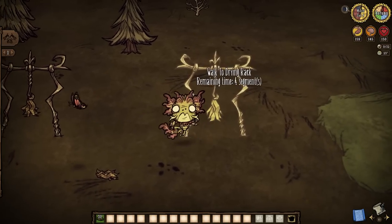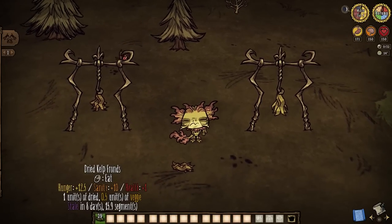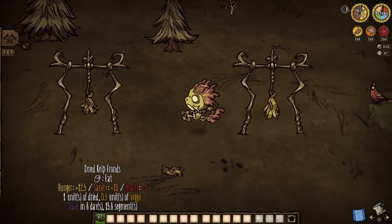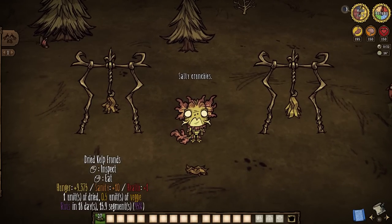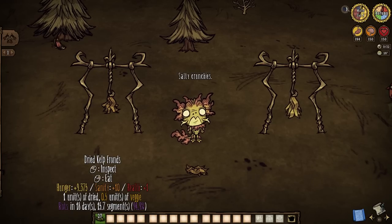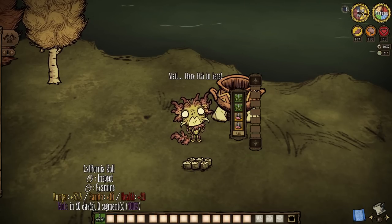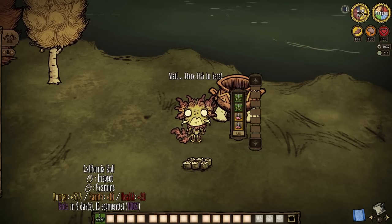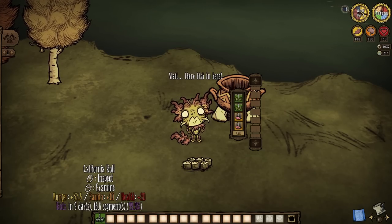Get to really cooking them specifically, however, and things get interesting. Drying them takes but two minutes' time, which is ridiculously quick, and dry kelp fronds themselves can offer 1 health, 9.3 hunger, and 10 sanity a pop, which is quite noteworthy. Kelp is also essential to California rolls, which grant 20 health, 37.5 hunger, and 10 sanity a munch — very nice considering how cheap the recipe actually is. Barnacle nigiri is another kelp-specific dish that is more involved, but if you can manage it all, you will enjoy 40 health, 37.5 hunger, and 5 sanity per bite.